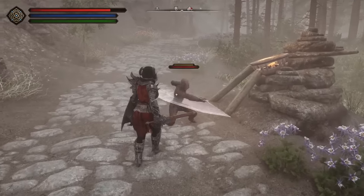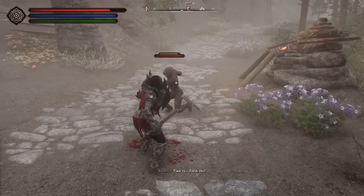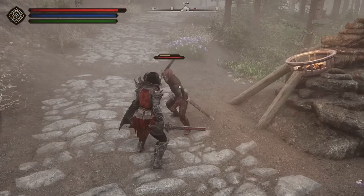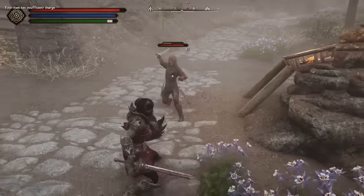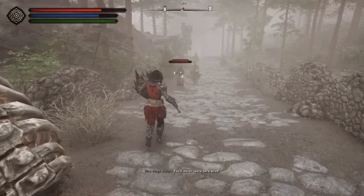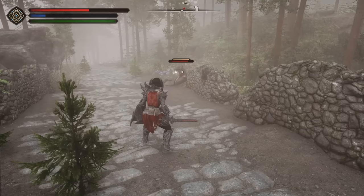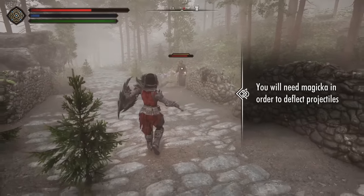You can perform timed blocks by blocking when an enemy is just about to hit you, to negate all incoming damage and deal stun damage back to the attacker. And if you block just in the nick of time, you might even pull off a perfect block to instantly stagger your opponent and restore your stamina fully. You're also able to block projectiles — doing so will cost magicka, but if you don't have enough magicka you will take damage. If you manage to perfect block a projectile, it will instead be deflected back to its sender.